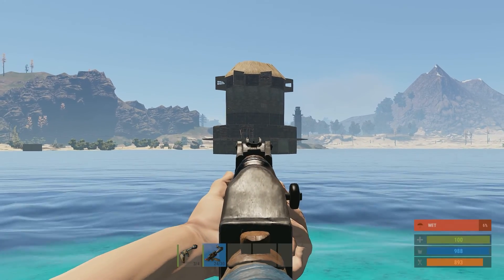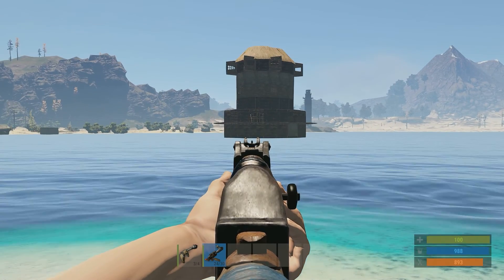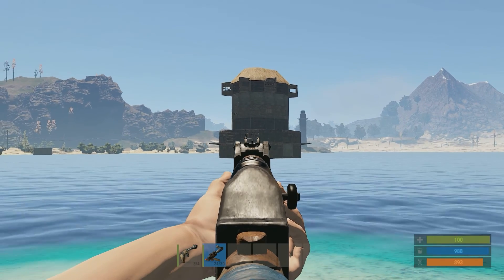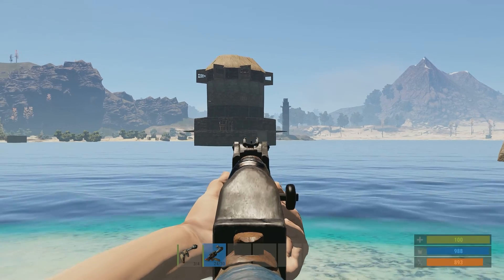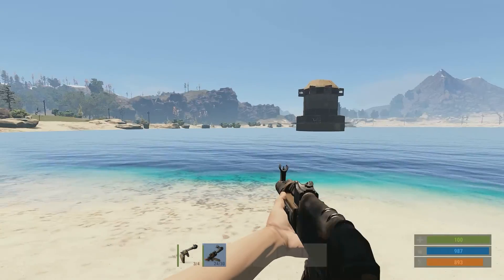This is one of the better designs against ladders. They've got 360 vision around the top to see people swimming in. Looks like they've got a barricade in front of that door for some reason — not sure why. But yeah, it's definitely better than most of the ones I've seen on this server.